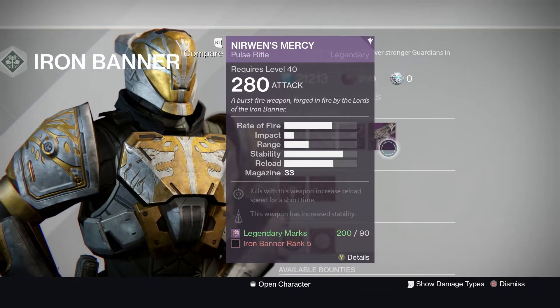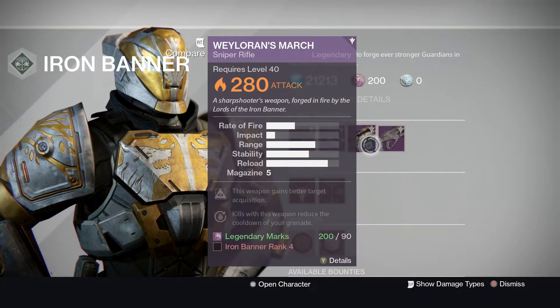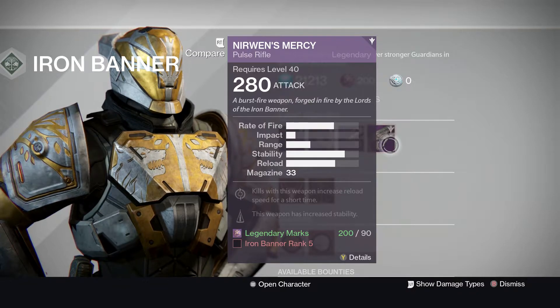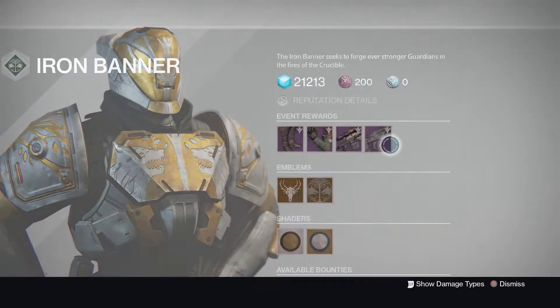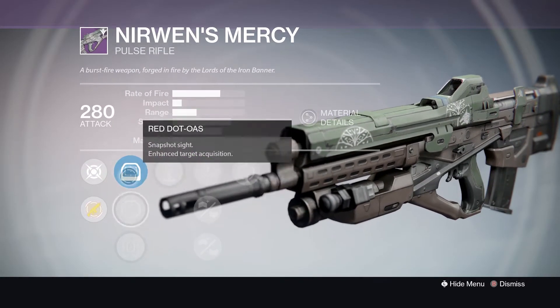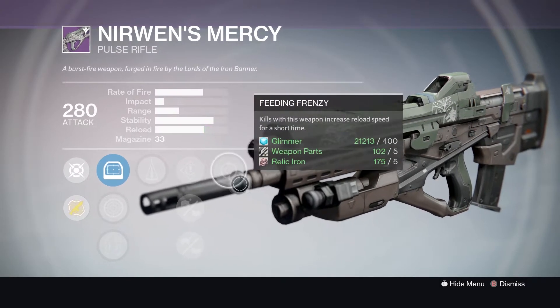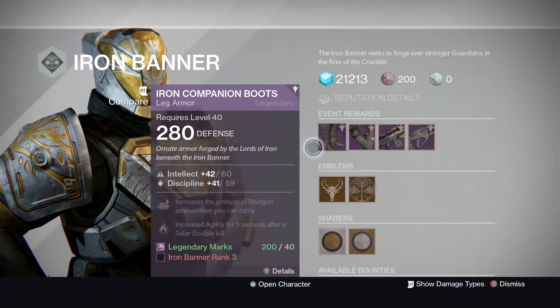Hopefully I'm gonna try to get one with like a quick draw or snapshot and then short gaze and then some decent perks — hopefully I can get one as a drop. Maybe a Hawkeye scope, that's probably my second favorite. This is a pretty good roll too actually — it's got braced frame and the increased target acquisition scope, that's actually pretty good, and counterbalance. That's not bad at all, I might buy that.